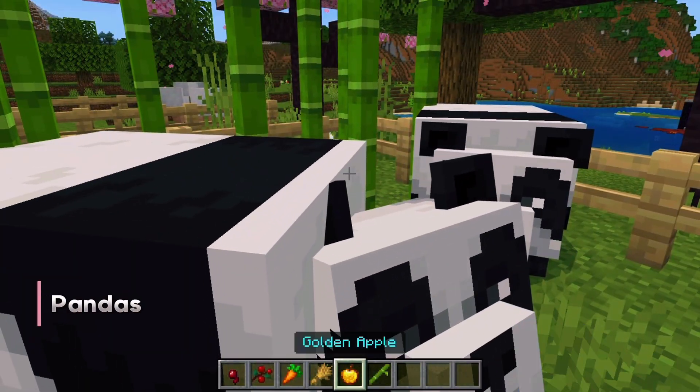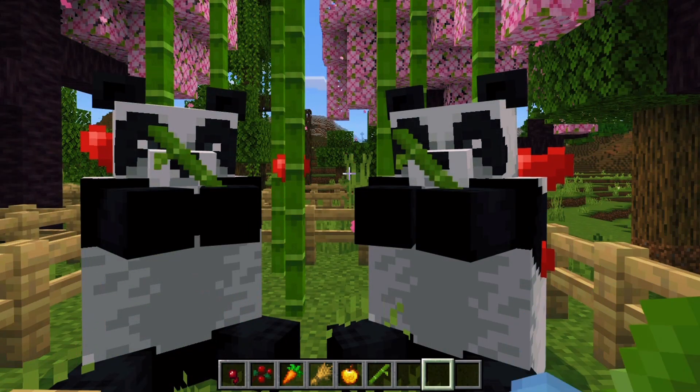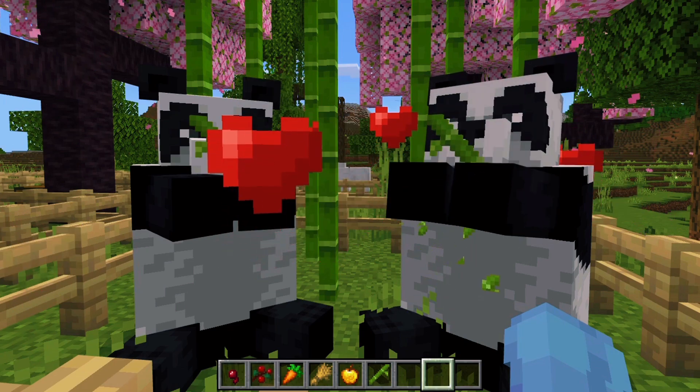Breeding pandas is a bit unique. They need to be around at least eight bamboo structures. As you can see, there's bamboo near these pandas. To breed them, simply use bamboo.